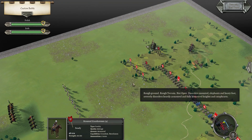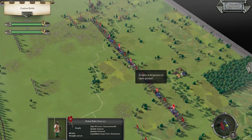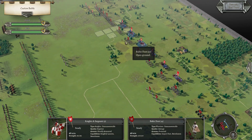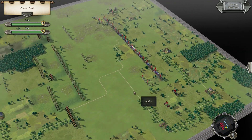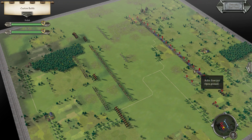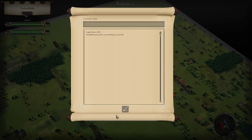We're going to have a bit of trouble on the flanks because our Cavalry are outnumbered there. If he hangs back on this hilltop, then we'll have to switch some of our knights over to the wings. If he comes down to fight, we'll just have to hope the center wins before the wings cave.